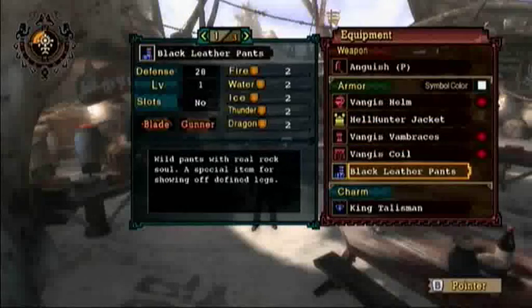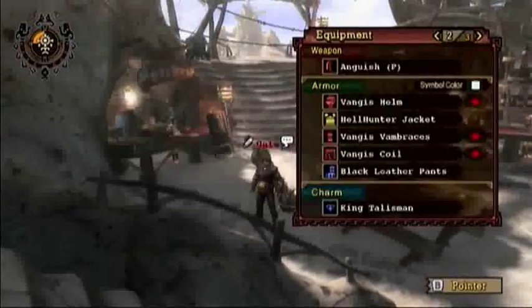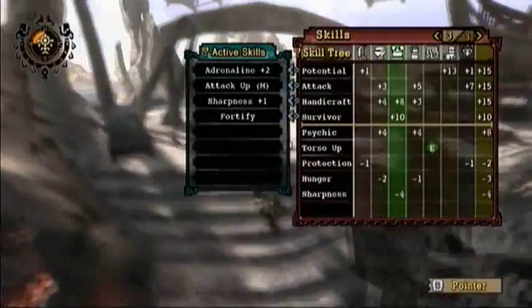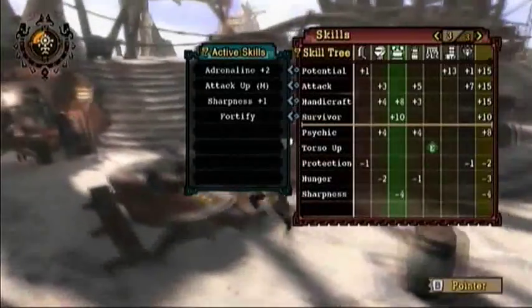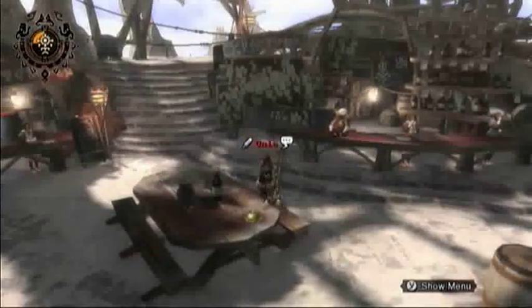Keep all the parts at level one defense, because with Fortify you're going to need to be able to kill yourself really fast. The skills this gives are Adrenaline plus two, Attack Up Medium, Sharpness Plus One, and Fortify. If you only have attack plus seven or don't have a slot, you'll only get Attack Small, not Medium — not too big a deal, but it's just a minor setback.